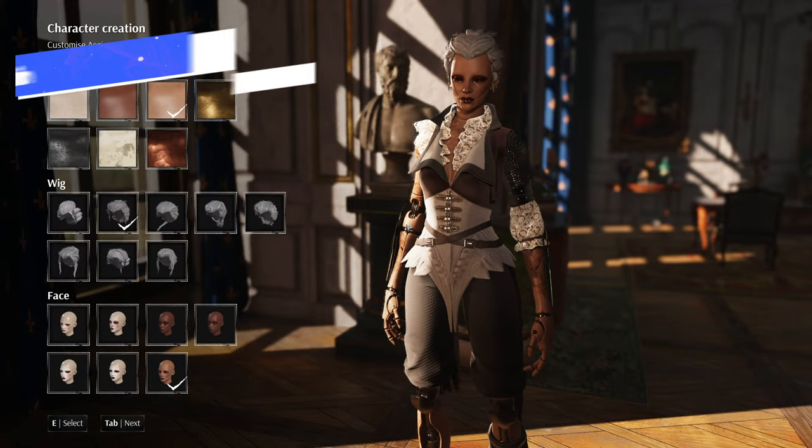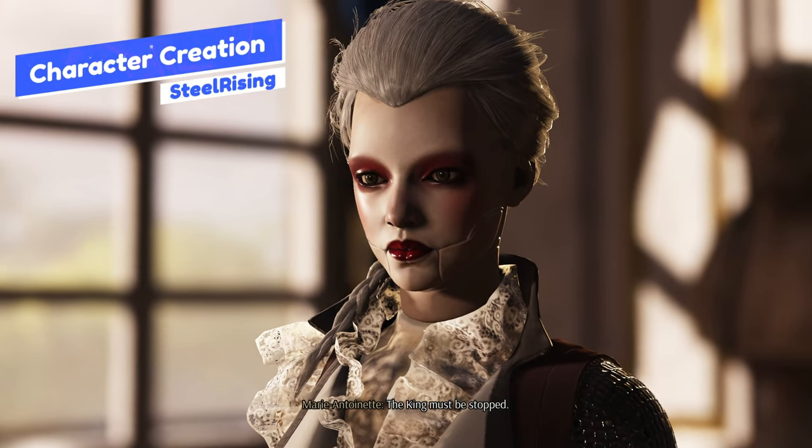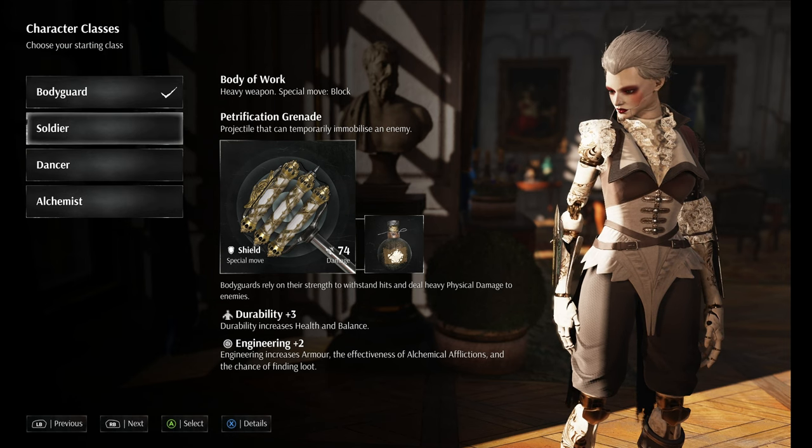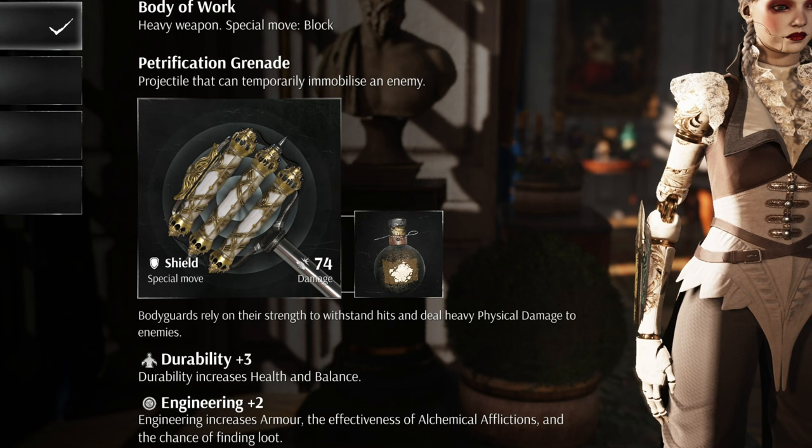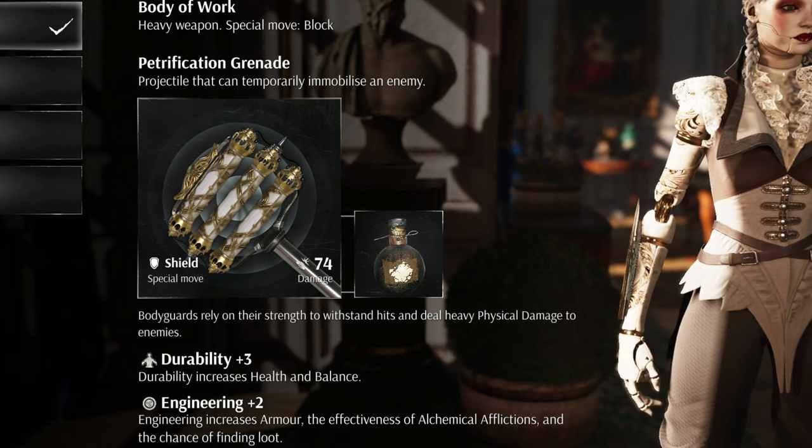We'll start with character creation. You play as Aegis — not the Terminator, that was just a reference for the intro — and you get to pick from four starting classes. These classes give you a head start in a particular build direction, but they don't lock you out of any weapons or general setup.